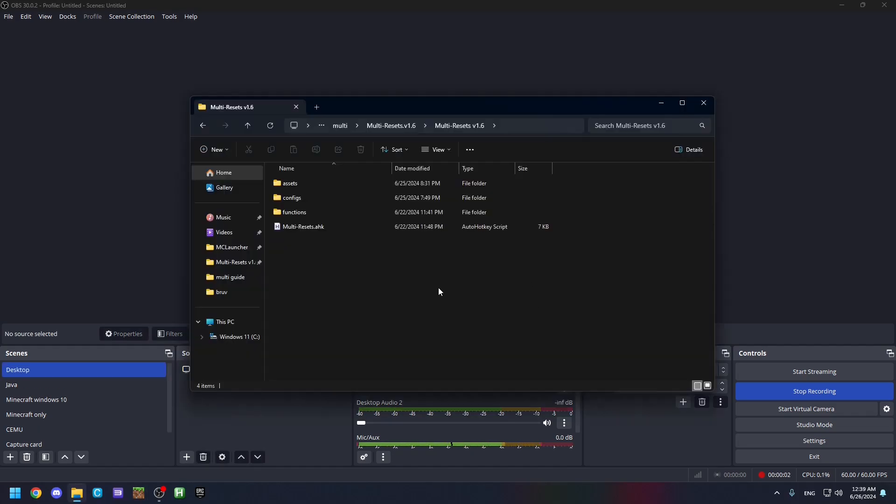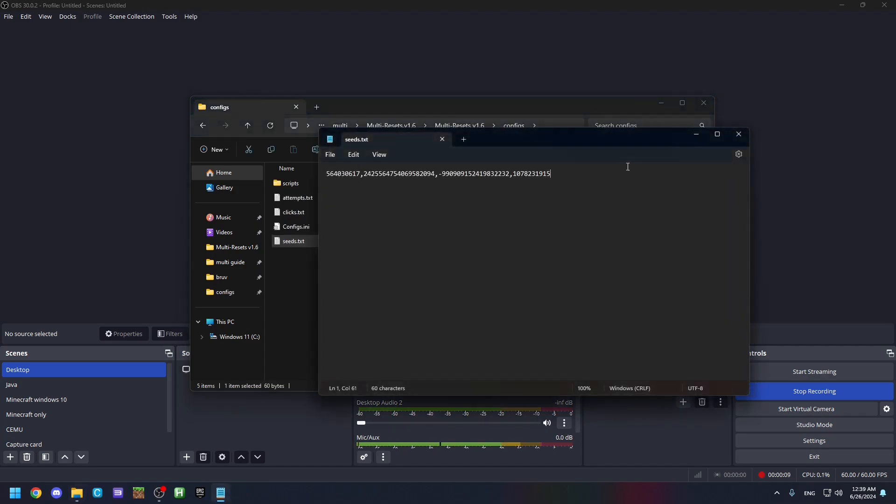You can also add seeds to the seed list. Open configs and then open seeds.txt. By adding a comma and pasting whatever seed you want, you can add more seeds to the seed list. Add another comma and add whatever seed you want as well.